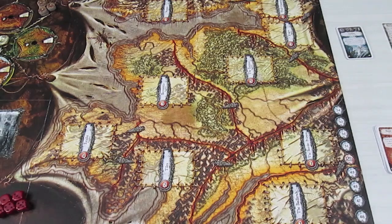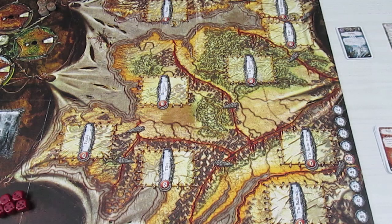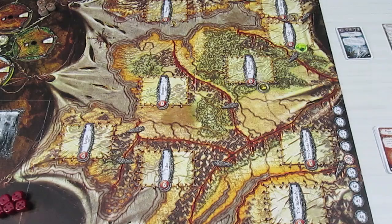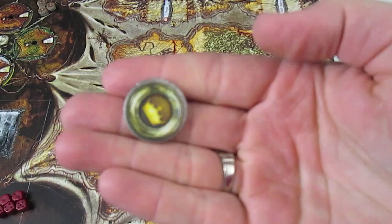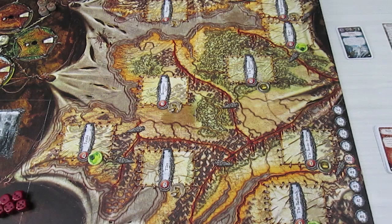To finish up the actual setup, we need to take four peasants, two noble tokens, and three warp stone tokens, and randomly place them on the board. First token is a peasant going up in Norska. Second token is another peasant going in Troll Country. Next is a warp stone in Kislev. Then a noble token in the Empire. Next a peasant in Neptunia, a warp stone for Astalia, another peasant in Tilia, a noble going in the Border Princes, and lastly a warp stone down in the Badlands.